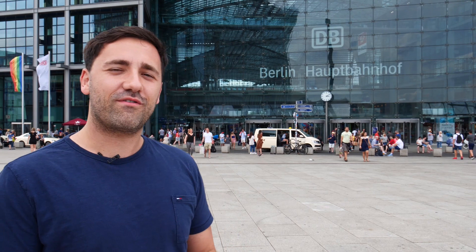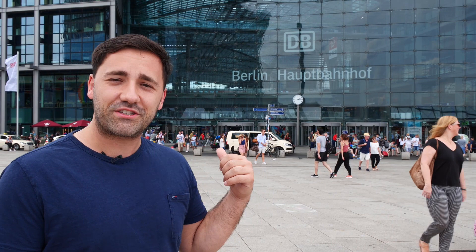Let's go to the Home Story Cup 20. I'm here in front of the German Hauptbahnhof — it's the main station. If you just arrived by plane, this is the easiest way to go to the Tropical Islands. There's a train going there directly, so if you want to take the easy way, come to the main station and I'll show you around where to go and how to actually arrive at the Tropical Islands.